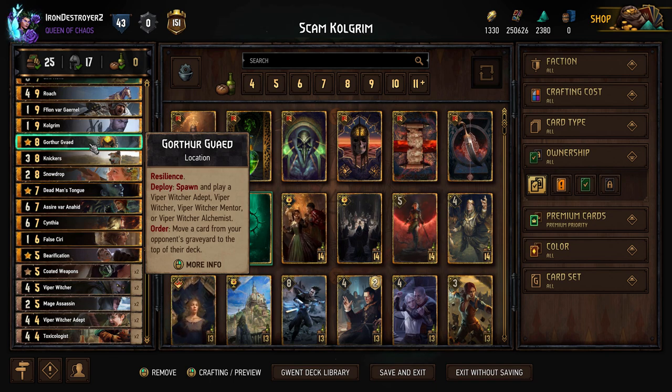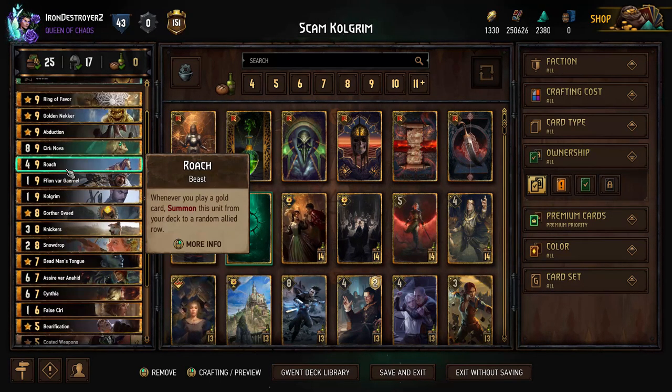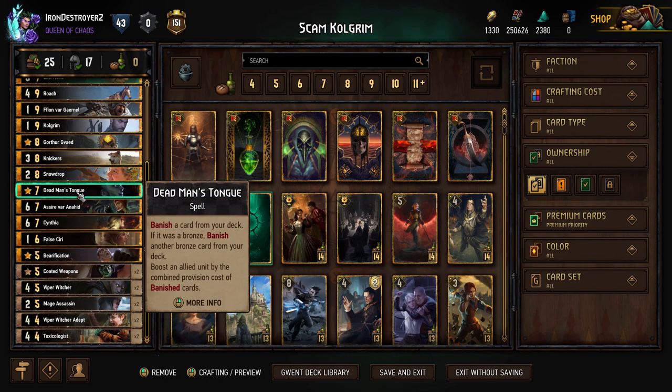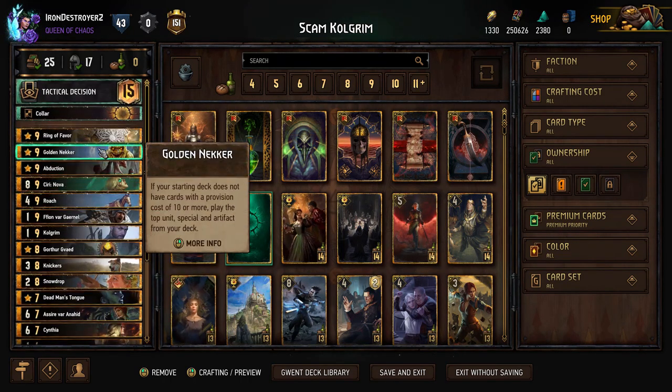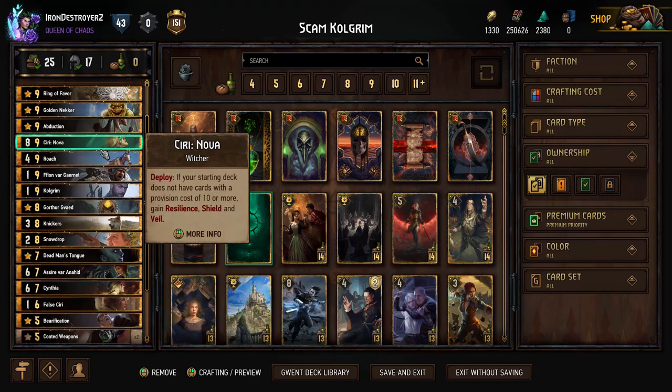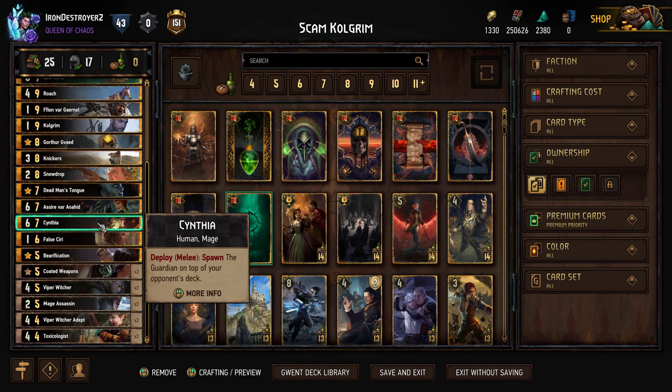We're playing Gorthor - this is fantastic, you just clog their deck twice with it. It's really good. It's our only location for the Golden Necker so keep that in mind - you don't want to have this in your hand unless you have to play everything in your hand and didn't draw your Golden Necker. Then we have the Snowdrop leader. Then we have Dead Man's Tongue to thin the deck a bit more.